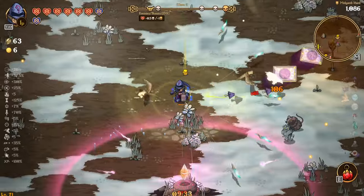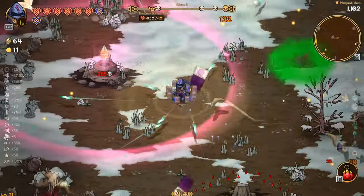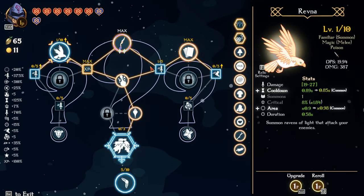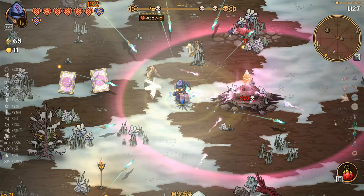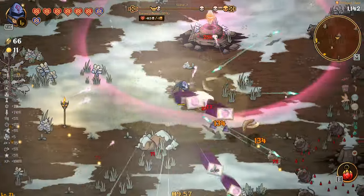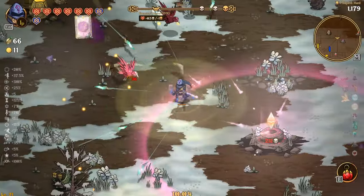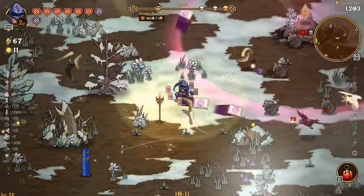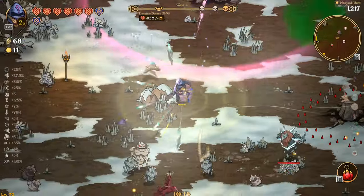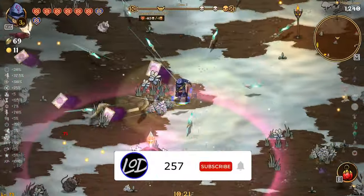I'm gonna max the crap out of attack speed — I'm gonna get all three of those attack speed nodes and juice them up. It'll be like 75 increased attack speed across all three of them, which would of course be nice for damage. We're literally unstoppable — this is crazy. We could almost have stuff flying out non-stop, and if we were to get cooldown super low, oh my gosh, we'd be insane.